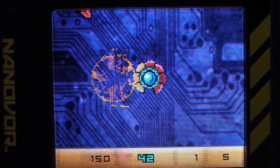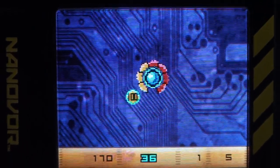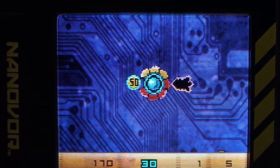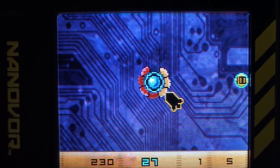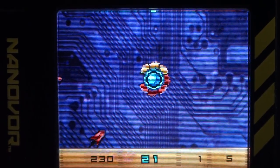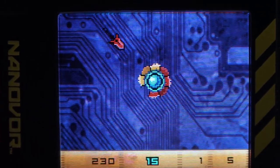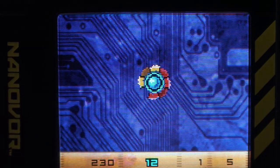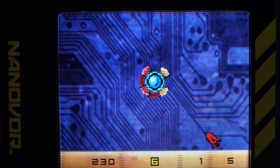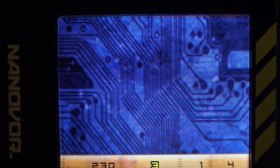We caught that piece inside there — you score points for that. You can see how it got a lighter color because it's getting weak. Now it's gone, so if something comes through and hits us, you lose a life.